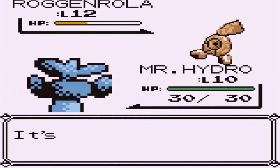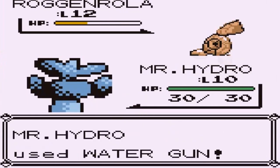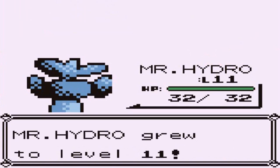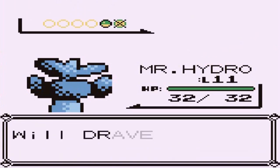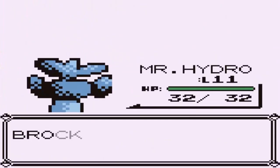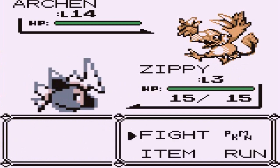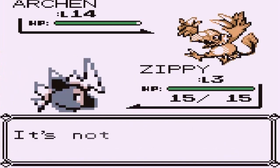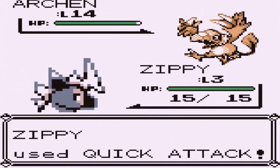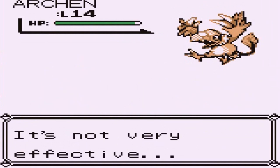Thankfully there are no status effects on Geodude right now, so we can potentially beat it in one hit. His Geodude tries to use Flash to blind us, so we hit it with one more Water Gun and then switch Mr. Hydro out — we don't want to be blinded. But then out comes an Arcanine — holy crud, an Arcanine! It's a Rock and Bird type Pokemon, it is fast, and we use Quick Attack to mess with it. I'm using Zippy as a sacrificial lamb. A Peck attack makes Zippy faint.